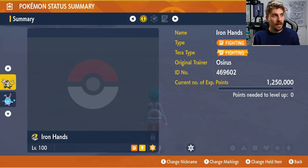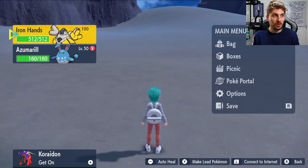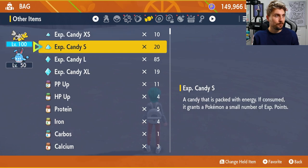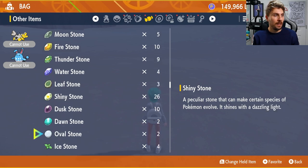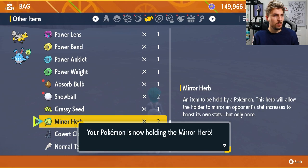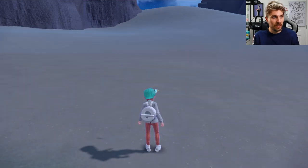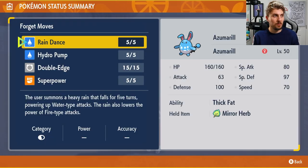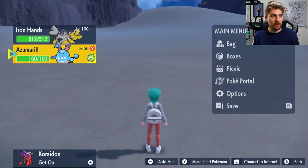We've got Iron Hands here with Belly Drum as one of the moves we want to transfer onto our Azumarill. The only thing we're going to have to do is put the Mirror Herb item onto our Azumarill, and that is all. You don't need to put it on both Pokemon. So we get our Mirror Herb, give it to a Pokemon, pop it on Azumarill and that's it. Then come into our summary of Azumarill and make sure that we've got a move removed — forget a move — to make room so this egg move can transfer onto the move set of Azumarill.